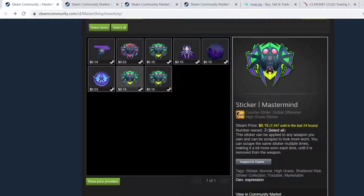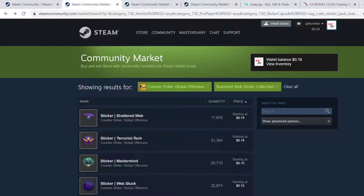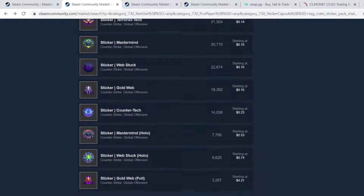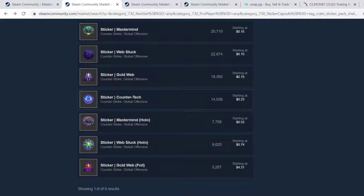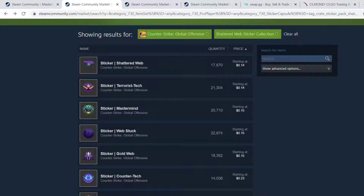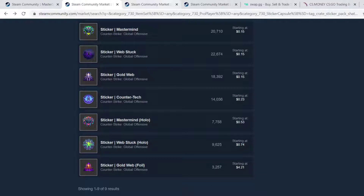So first off, you're going to want to head over to the Steam Market and see what these stickers are selling at. Because as a good rule of thumb, you never want to pay more for these stickers than what it is on the market. That's your baseline. Always make sure you're refreshing it and getting accurate prices. You can see these are $214, $15, $23, $53.74, and $4.20.